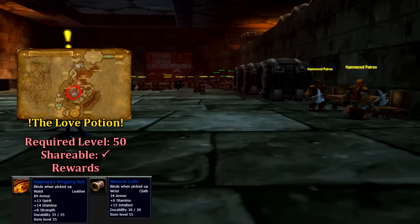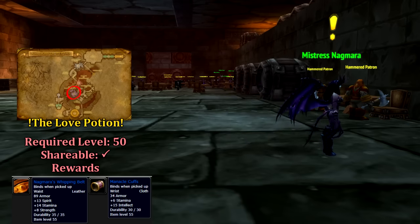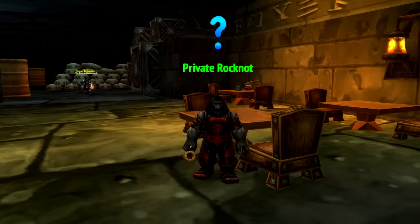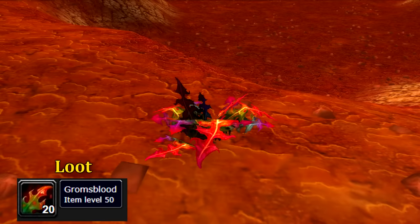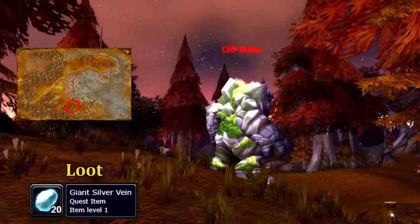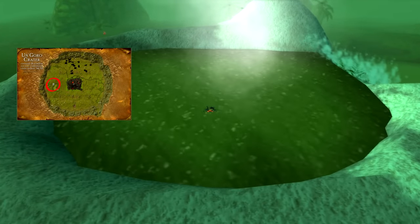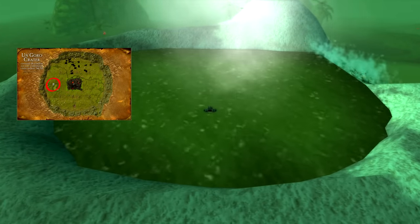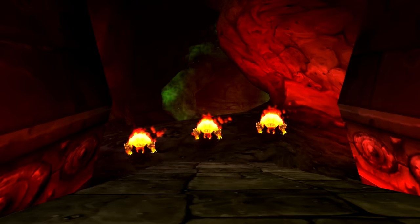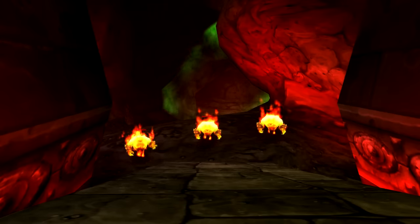Our final quest is a bit complex, and I wouldn't really recommend doing it unless you plan on using either of the two item drops. From Negmara in the bar, we can pick up The Love Potion. Negmara wants four Grom's Blood (which can be collected by Herbalists or bought from the Auction House), ten giant silver veins from any of the elementals in Azshara, and finally Tephiller Vile from the Golaka Hot Springs in N'Goro. Sounds simple, but takes forever. There is one final quest in here, but it's for the attunement of Molten Core, so I'll discuss that in a future video.